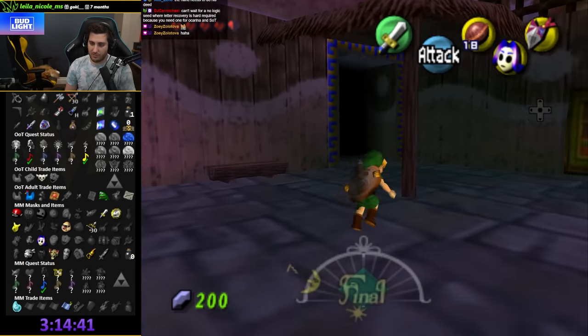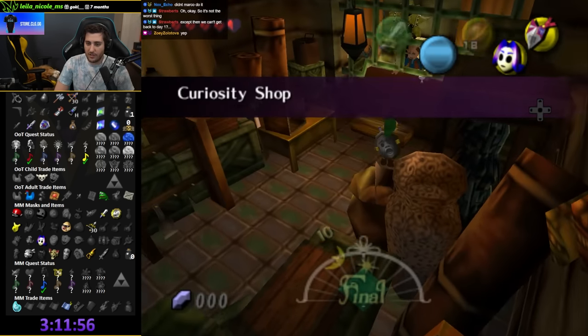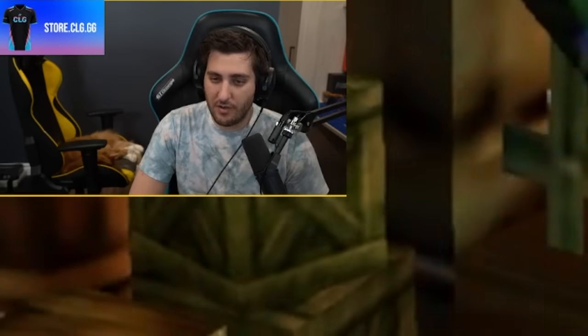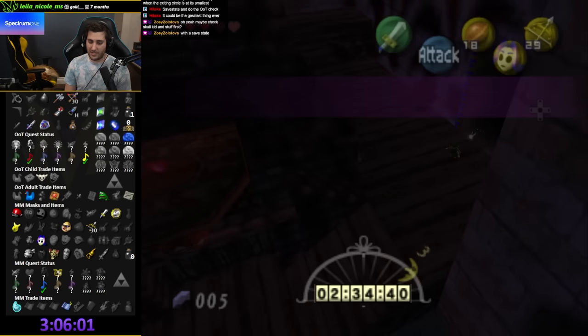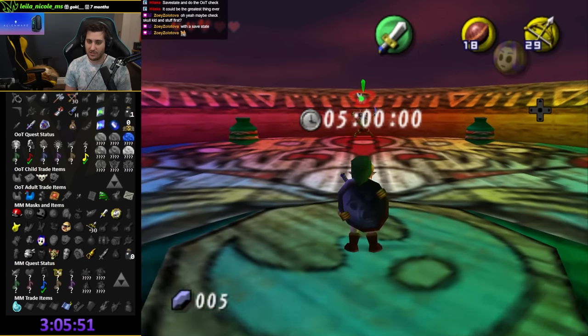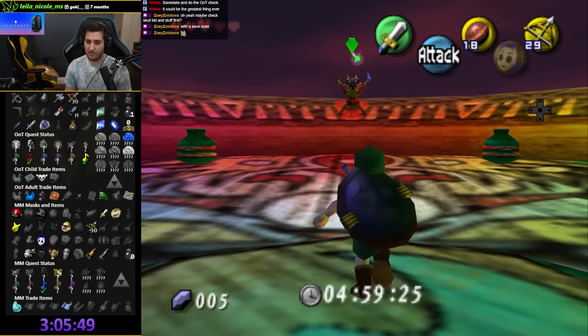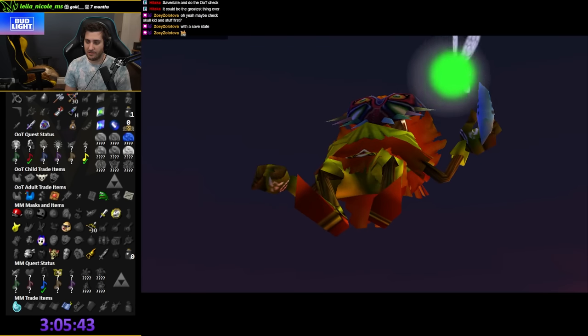I should go to the Curiosity Shop and see what the big bomb bag is. What do you got — a stray fairy? You're a bitch. I made a safe state here. I don't know if I have enough time to get to the kid or to the telescope. Wait, he's holding an ocarina — is it updated? It's a blue rupee. Fucking bitch.